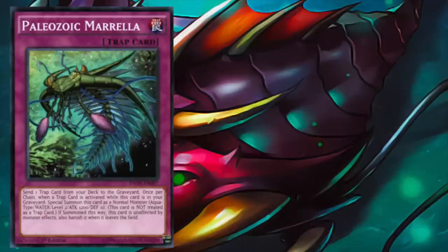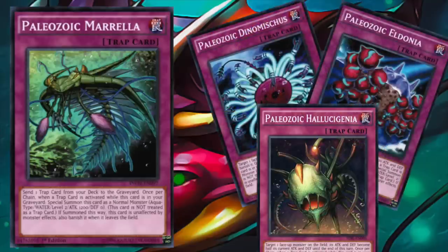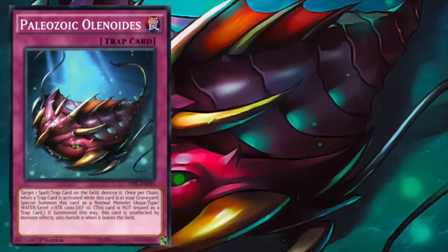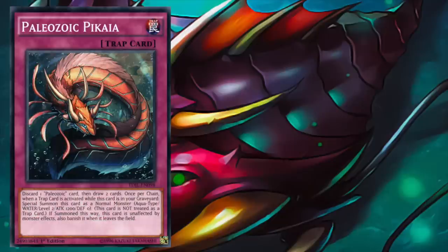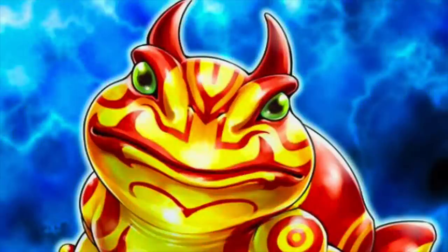Paleozoic Morella is one of the best Paleozoics, enabling you to send one trap card from your deck to the graveyard. Not only does this fuel the graveyard with more Paleozoic cards, but you can send any trap card — meaning you can immediately tutor cards like Lost Wind or Breakthrough Skill straight from the deck for next turn. We've already discussed Olenoides and its ability to destroy a spell or trap card. Wrapping up the main lineup, Paleozoic Pacaya acts as a themed trade-in for the archetype.